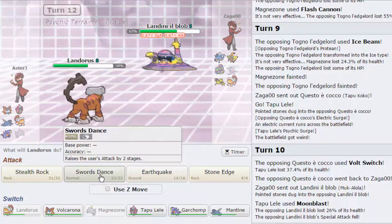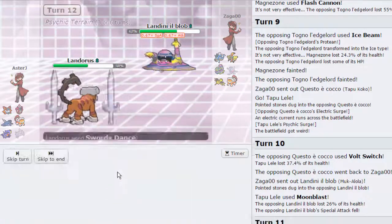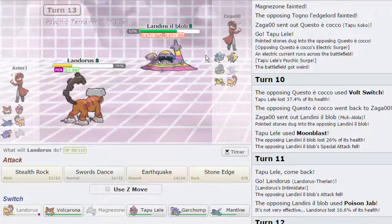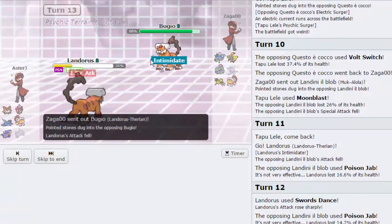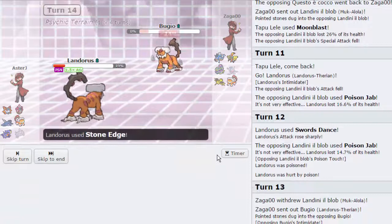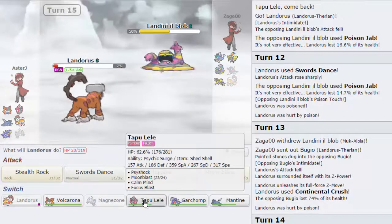I think I'm just going to go for a Swords Dance right here and pressure out his entire team. Whatever wants to switch in is going to get destroyed. He actually chooses to stay in and go for another Poison Jab, and he does get the Poison Touch this time. However, I am going to knock something out here — if it is this Muk, then I'm free to fire off Moonblasts on his team. So I'm going to go for the Continental Crush right here, as he is going to switch into his own Lando. This is going to take a hefty amount of damage if it's defensive. It does take a lot of damage, revealing that it is defensive. I can just go for a Stone Edge right here and his entire team is pressured. I can go out into Lele here and nullify his priority, and keep my Landorus alive.